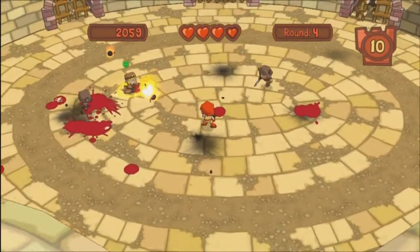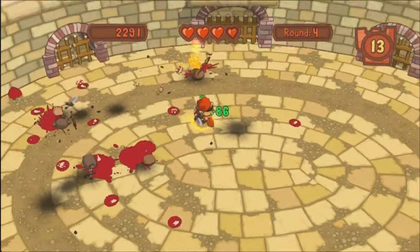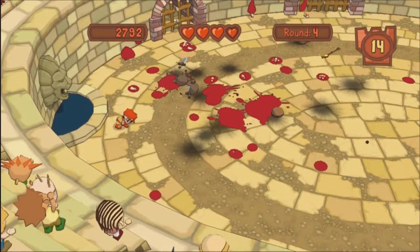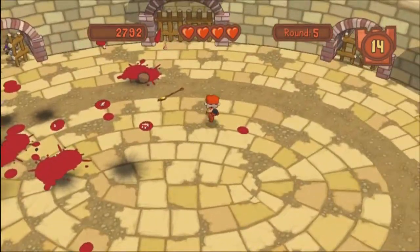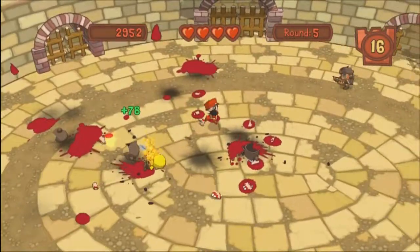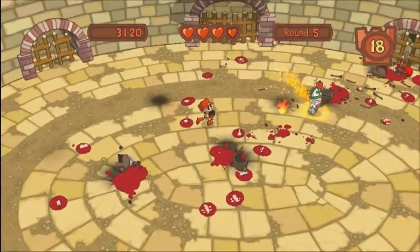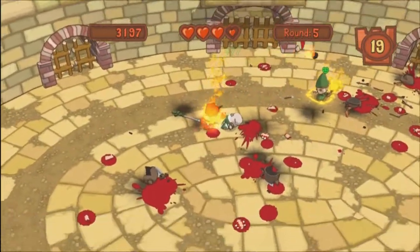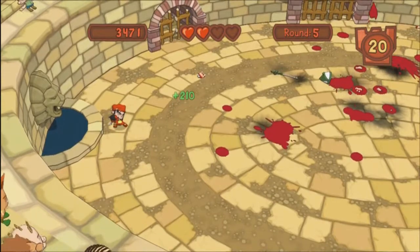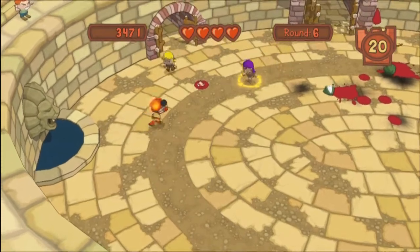There are three classes you have to worry about the most compared to any others: the Shadow Priest, the Fire Mage, and the Archers. Those guys have long-distance weapons and can shoot from wherever they want, making it easy for them to take you out. The Fire Mage is probably the deadliest next to the Shadow Priest — the Shadow Priest can just drain your life, and the Fire Mage will put you on fire, as you can see. The only thing that can save you is that water.